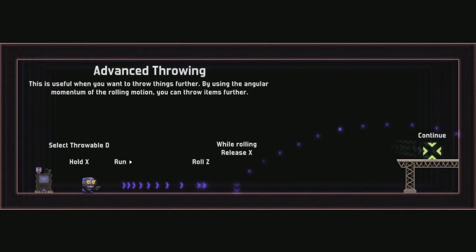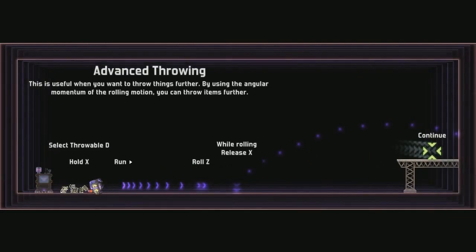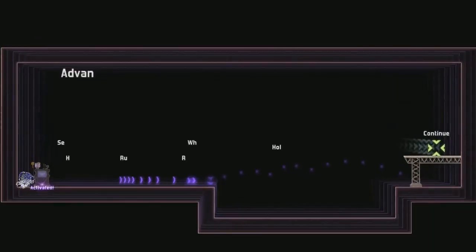Advanced throwing. Hold X — X is shoot though. Select throwable D. Sticky bob. Hold X is like charging. Run Z. It shoots your weapon but it also charges it if you hold it down. So you run forwards, do a roll, and then release the charge. So what are you using right now, like an Xbox controller? No, I'm using my keyboard. Oh my god. That's enough of that, I think I've got that.